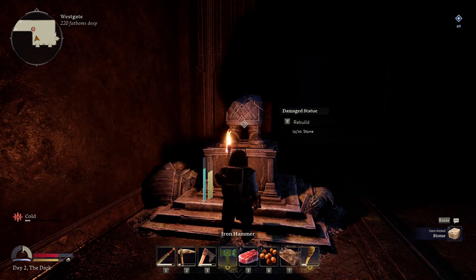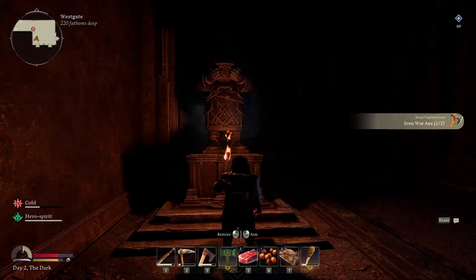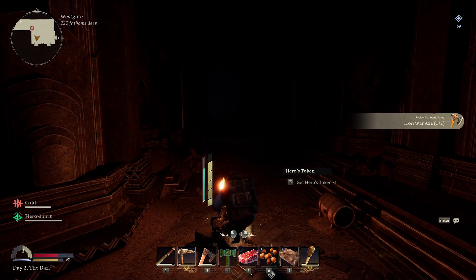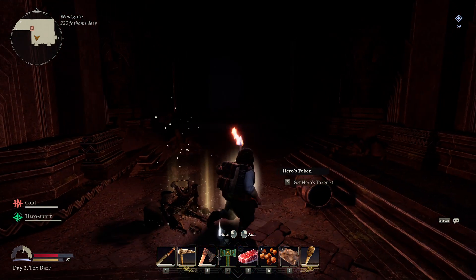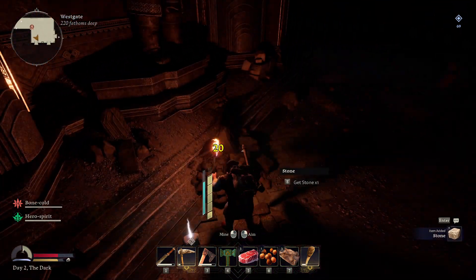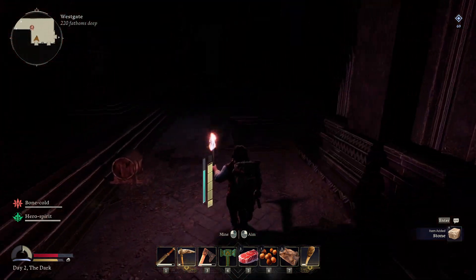We look here — we've got our recipe unlocked. Dwarven armor! Let's honor that — it'll give us hero spirit. Oh, I shouldn't have done it because I already have hero spirit. We're bone cold now. We need to sleep — it's night time.